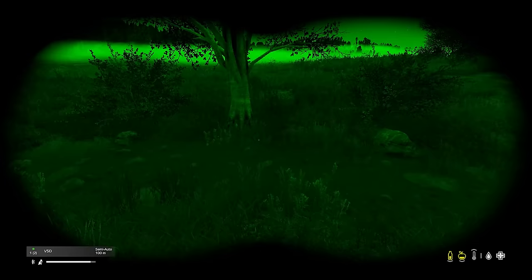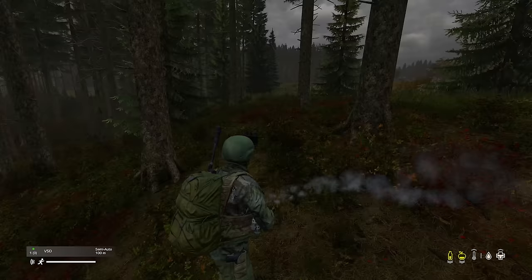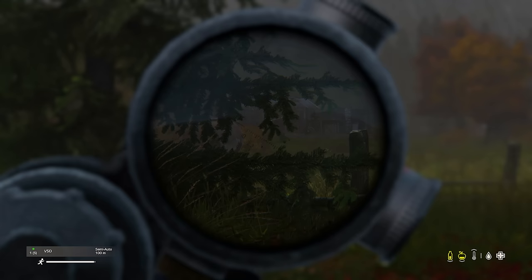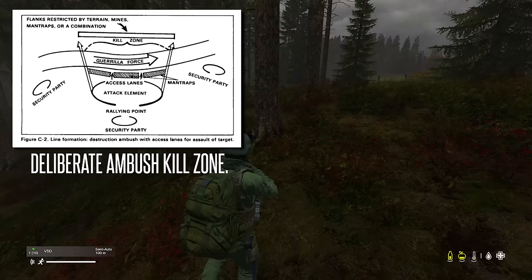Next, we have hasty versus deliberate ambushes. A hasty ambush is when you bump into the enemy and only have seconds to get yourself set up — quickly get yourself in a line, maximizing your firepower and engage, causing as much damage as possible. A deliberate ambush is when you find an enemy base and perhaps want to set yourself up and wait for them to appear. This can also be used at heli crash sites. When conducting either type, you should wait until the majority of the enemy is in the center of your ambush — this is called the killing zone. Allowing them to enter completely into the killing zone gives them less ability to withdraw.